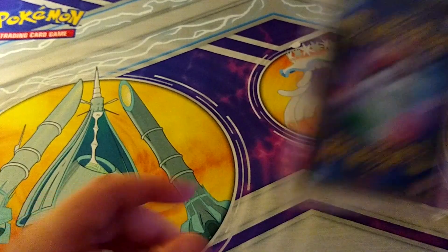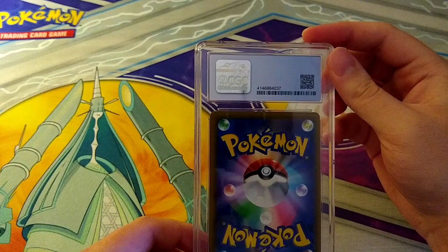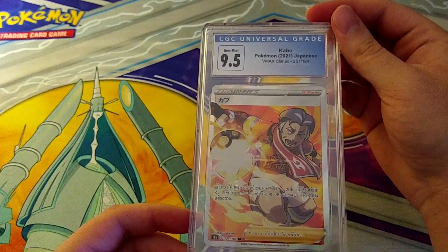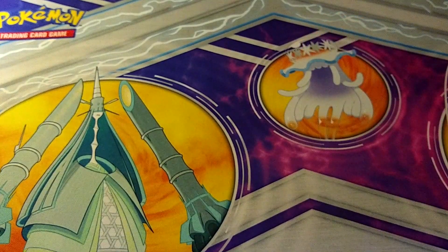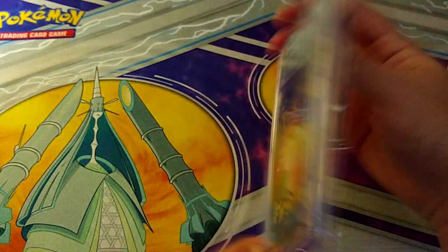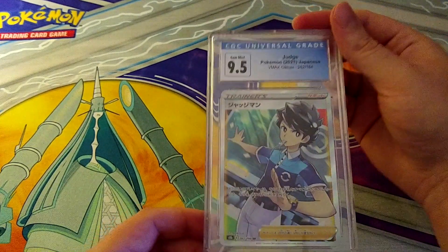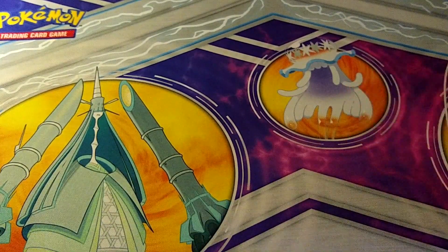Most of these will wind up on my eBay or Mercari page — I'll link those in the description. 9.5 on Kabu from VMAX Climax — not particularly valuable unless he'd graded a 10, which he didn't. Then 9.5 on Judge from VMAX Climax as well. Some of these are definitely kind of filler.